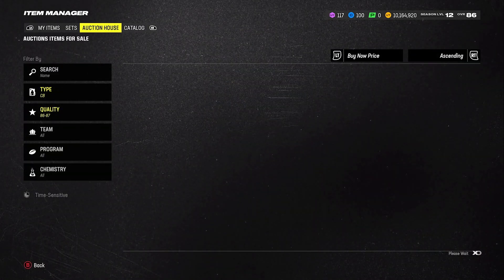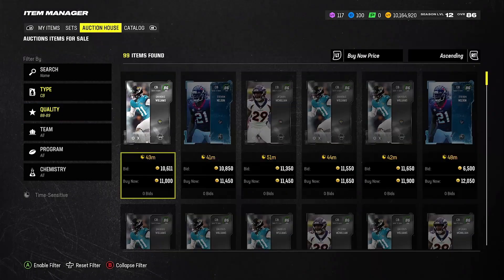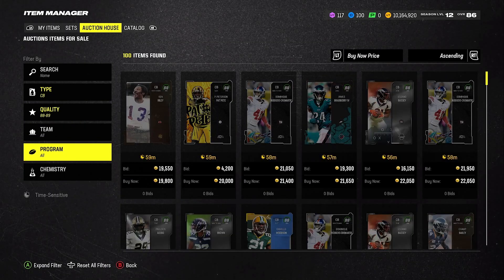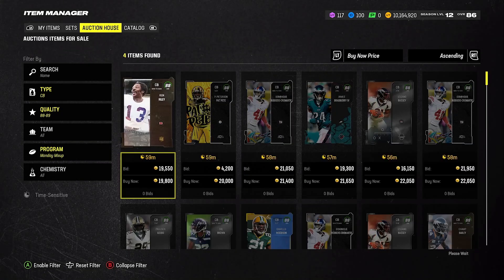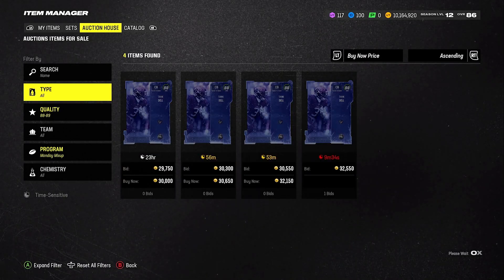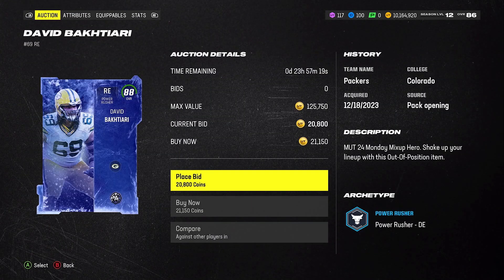So now we just have to go ahead and buy an 88. Let's go find those 88s. You can see here 88s are still at 19,000 coins, so that's super good. Next up, Monday mix-up. That one's at 30, but we don't have to overpay — it's still at 21,000 coins too.